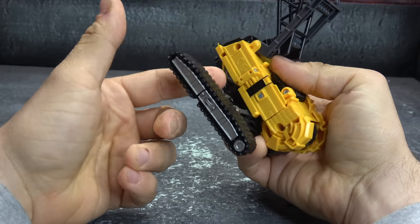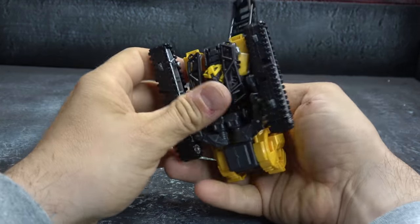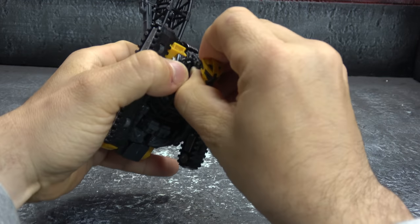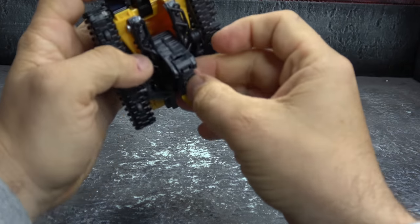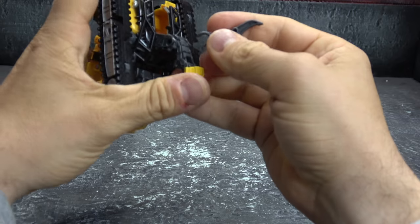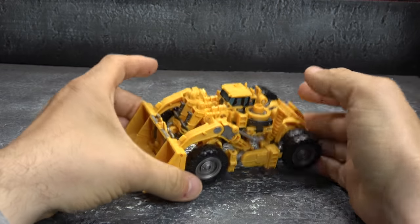To get him into combiner mode, separate these tracks from the body and the armature, then re-tab that gray tab into the yellow piece so you get about a 45-degree angle, same over here. Then bring the head out and this whole armature down. This piece comes off and reconnects on the hinge that his neck is on. Sort your peg here and you're good to go.